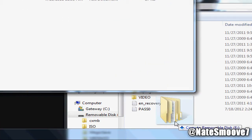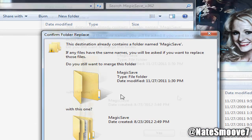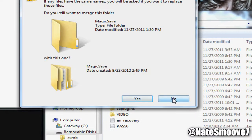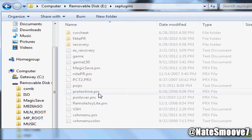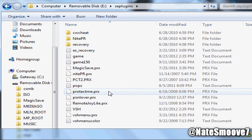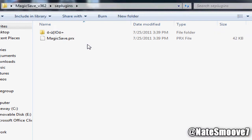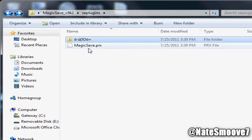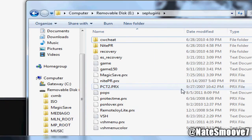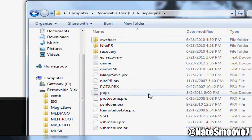I already installed it so I'll click no, but nothing should pop up for you if you don't have it, which most of you don't. Now you're gonna want to go to the SE plugins folder. I have Magic Save already, but to show you guys - open up the SE plugins folder and you're gonna want to install this Magic Save, not this one, the one before it. So you just drag it to the SE plugins folder.